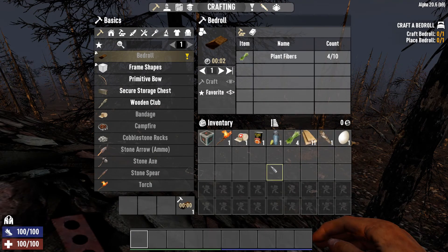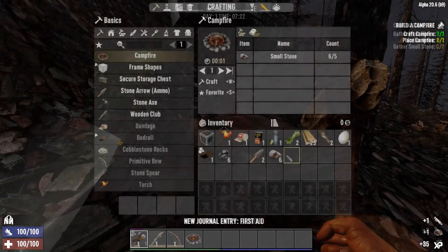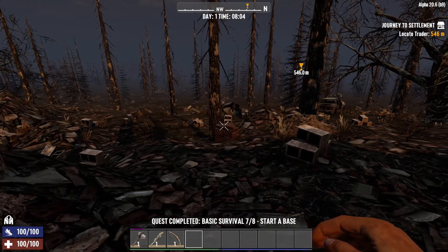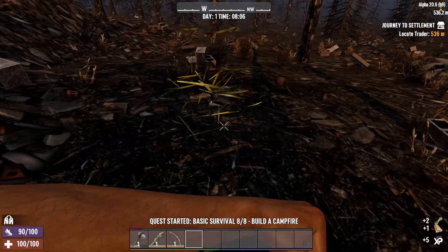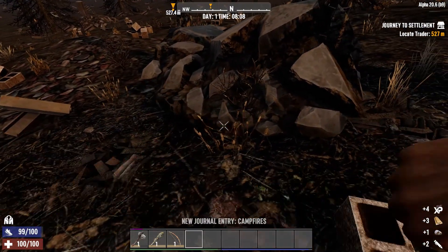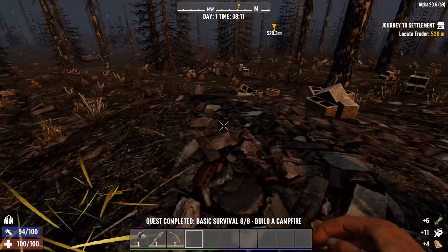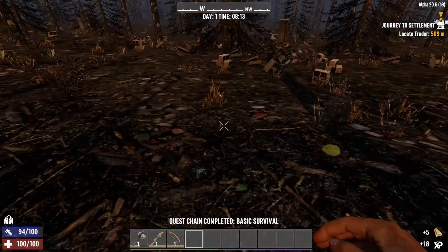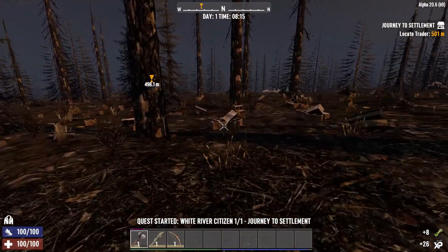We're going to knock out these starting quests and then we'll make our way out of here. I think I'm going to run Sledgehammer for this one. I don't normally run Sledgehammers and I figure we might as well give something else a try. I really like clubs. I've dabbled a little bit in Spears, but I've never really used them for a full playthrough. So we'll start with Sledgehammers. Maybe we'll get a Spears series going at some point. But I want to make sure I get plenty of plant fibers for everything I'm going to need coming up.